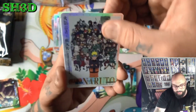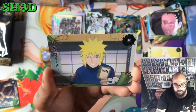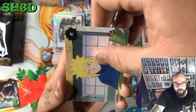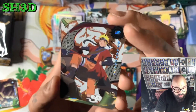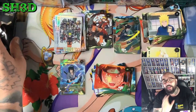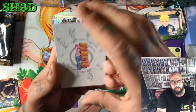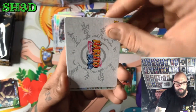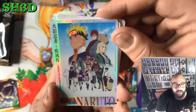This is another good one because Hinata's on it — she's right there next to Shino and Kiba. We've got Naruto, Naruto, Minato, and a UR — UR number one! Not bad. I won't complain pulling any of the main characters besides Sakura.